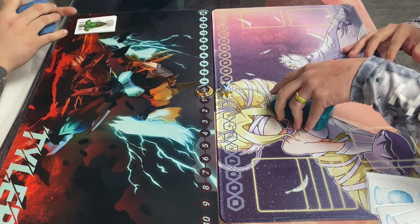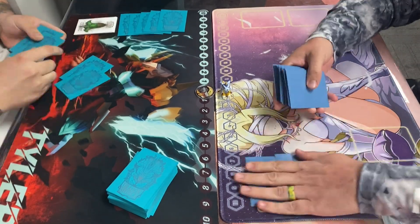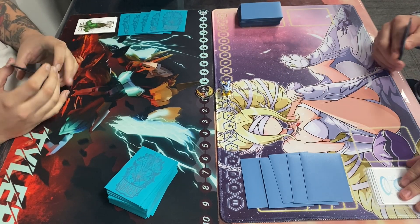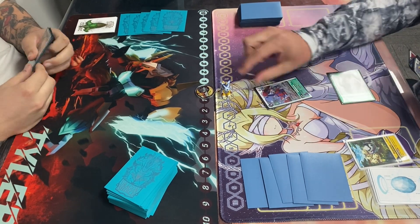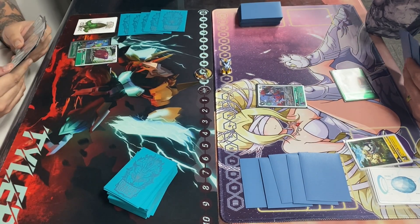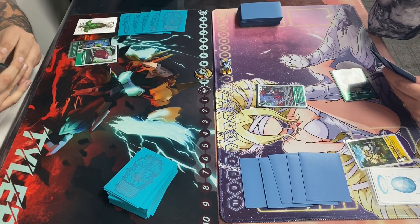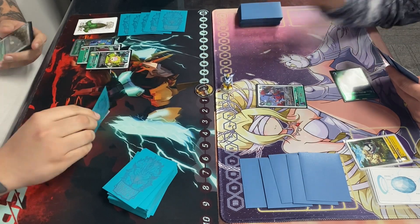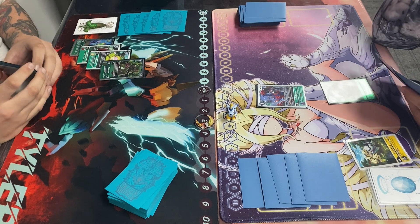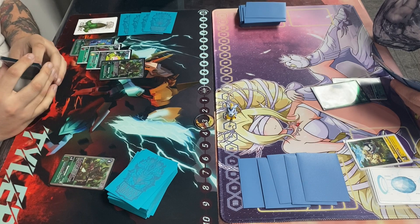We're shuffling up. I believe I'm going to make him go first for game two. He does just play the Senjuro, gains the memory, so I'm at two and he's got the Blocker on board. I play the little drooly boy in the back, go into the Sunflow and the Agitar. He does just swing and I end up saving.